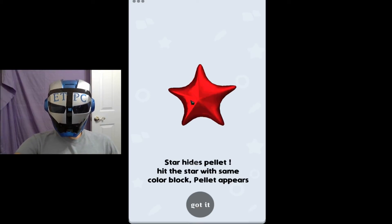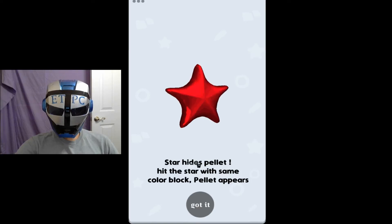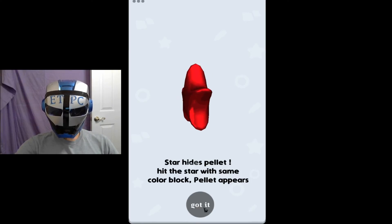Introducing a new item into the Word Puzzle Tap game. This will be a star that hides a pellet. Hit the star with the same color block and the pellet appears.